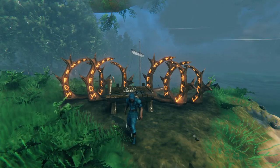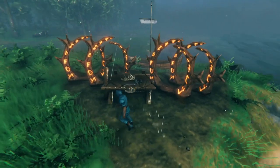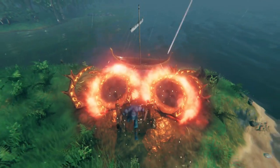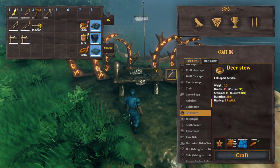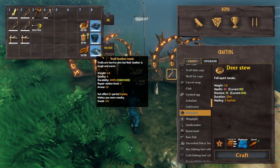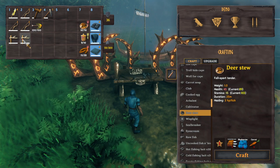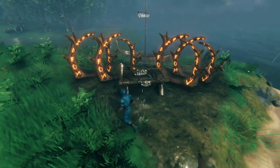First, you'll need to gather all of the necessary materials. You'll need two sets of portals — so four portals — a carve or a longboat (I'm going to use a carve because I prefer them), and a workbench. I'll also use some basic gear: upgraded troll leather, an abyssal razor, and antler pickaxes, because these can be repaired at any workbench that is in shelter or covered.